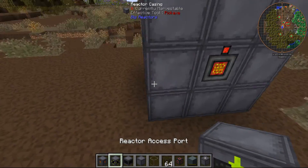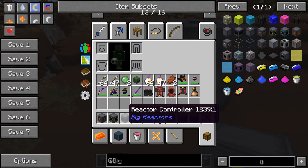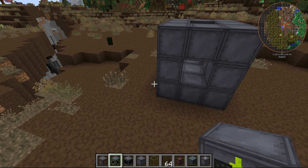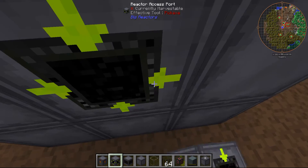Then you need a reactor access port, which is crafted like so — quite easy, except with a piston, which no one can ever remember.